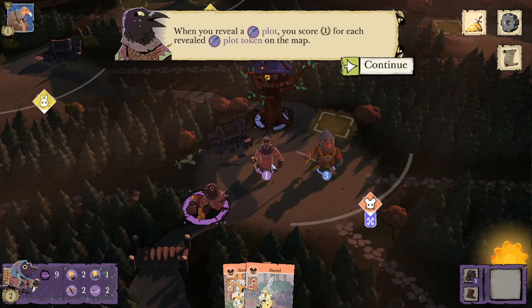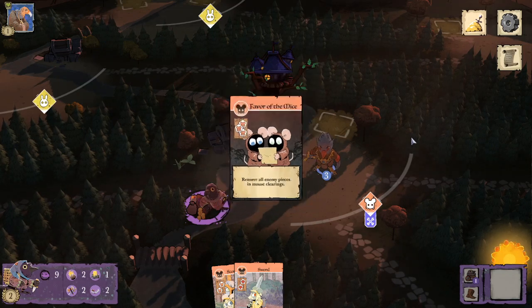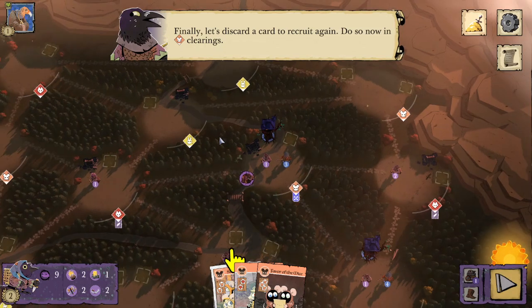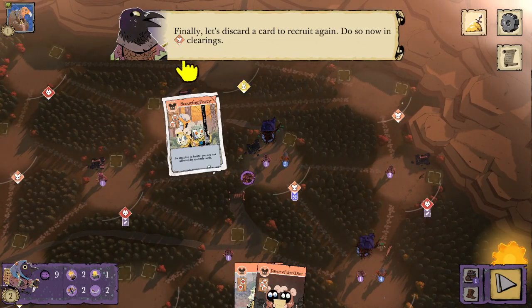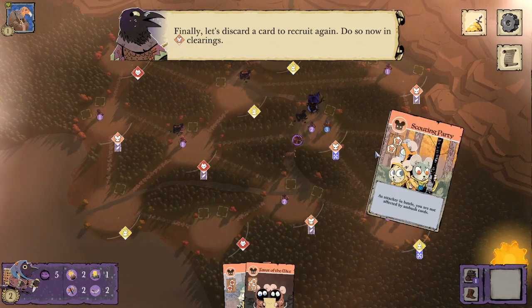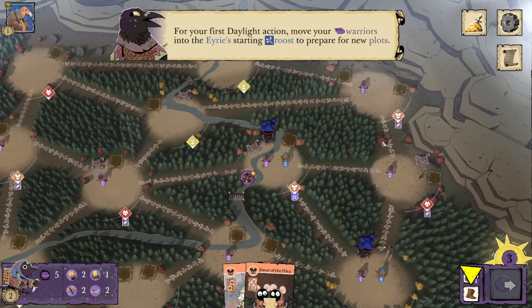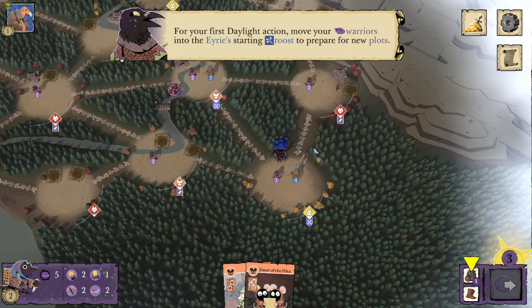What happens if I just click this guy? Favor of the mice. Finally, let's discard a card to recruit again — do so now in mouse clearings. I didn't actually think that the tutorials would reflect my Eerie Emigre skin. That was the skin they gave out to people who backed the Kickstarter for the Marauder expansion. I kind of expected them to be using the regular bird models in this tutorial.